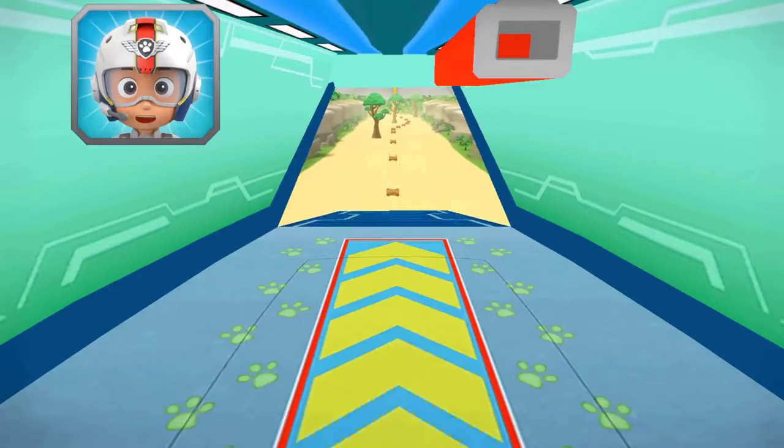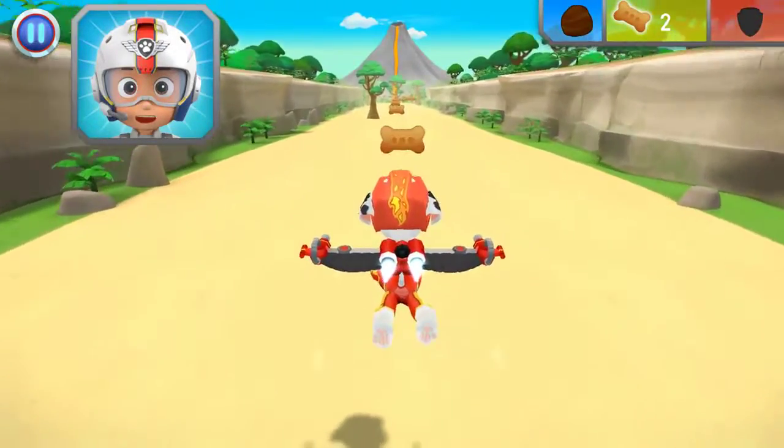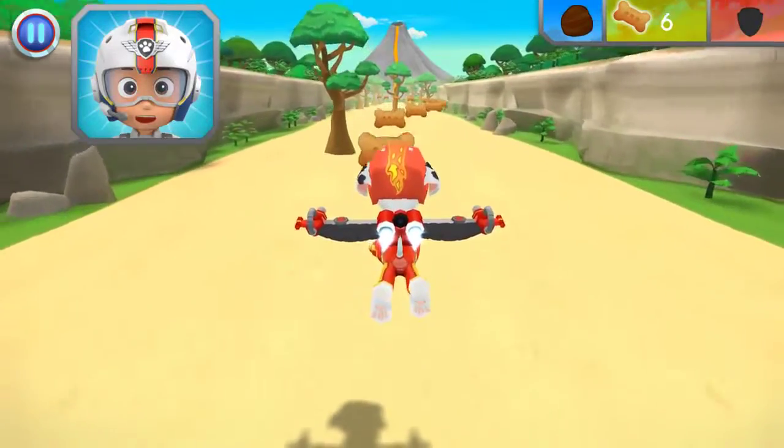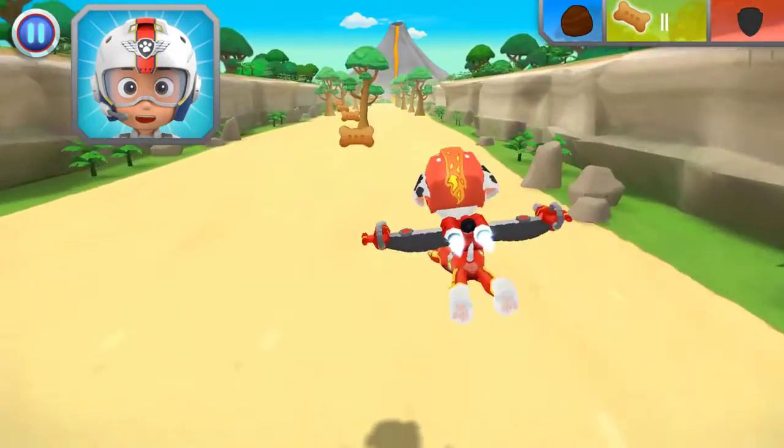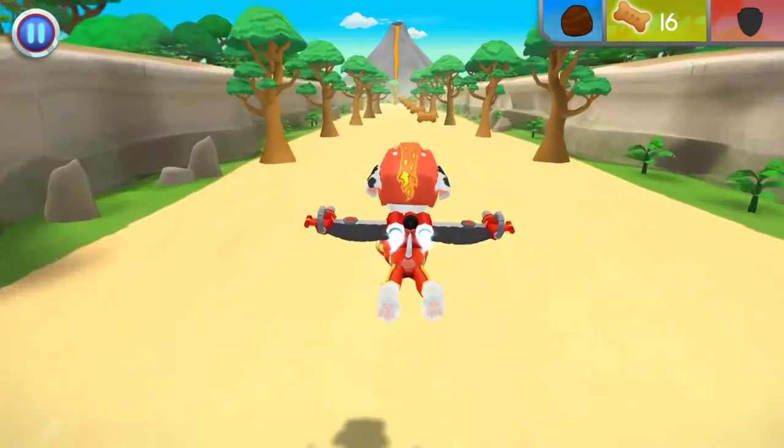Alright! Let's test those flight skills, Pups! Marshall, come in! The volcano on Volcano Island has erupted! Rubble got there on the double, but he needs five rocks to stop the lava flow! When you see a rock, fly towards it to collect it! Ready for a roof, roof, rescue!